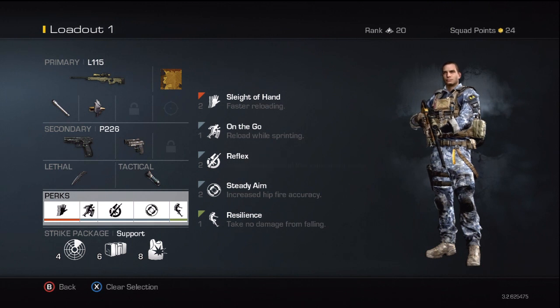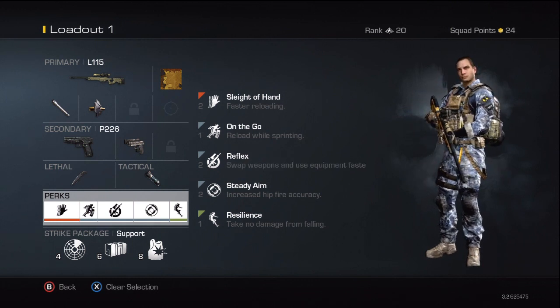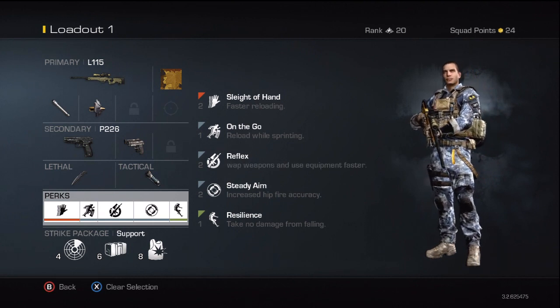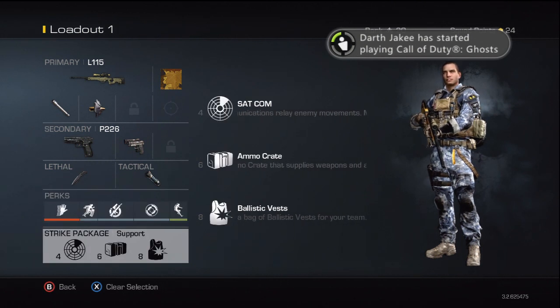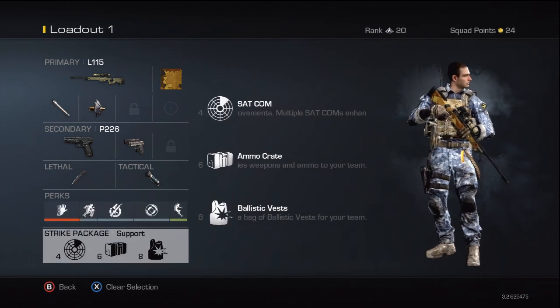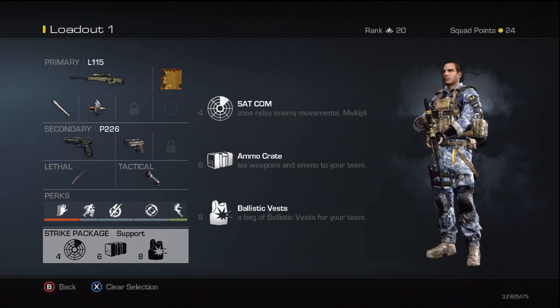The only perk I would change is On the Go — if you don't have akimbo pistols as your secondary, you don't really need it since that's the only perk that handles the wrist-twist. Strike package: Satcom, Ammo Crate, Ballistic Vest. You can stack both and it's only eight kills, not hard in Search and Rescue.